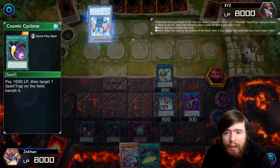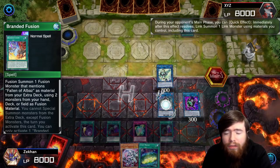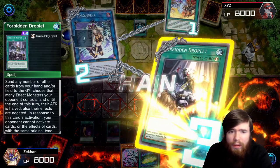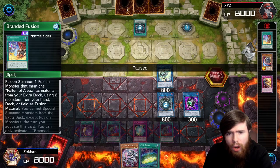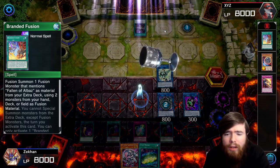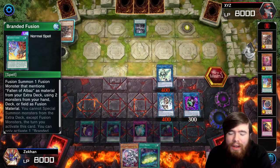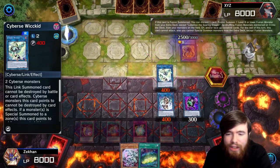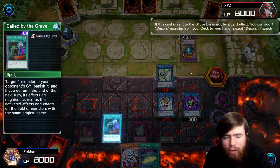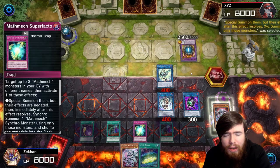Our opponent is playing a 60-card deck, starting with some Branded support — going Albion, followed by Branded Fusion, top-decking off their 60-card deck. They have Forbidden Droplet and use it to negate our Mascarina, which is bad — Mascarina can't resolve, and our Wicked also gets negated so it doesn't protect itself. Opponent goes Despian Tragedy; we use one of our two Call by the Grave copies to prevent Tragedy from generating advantage.